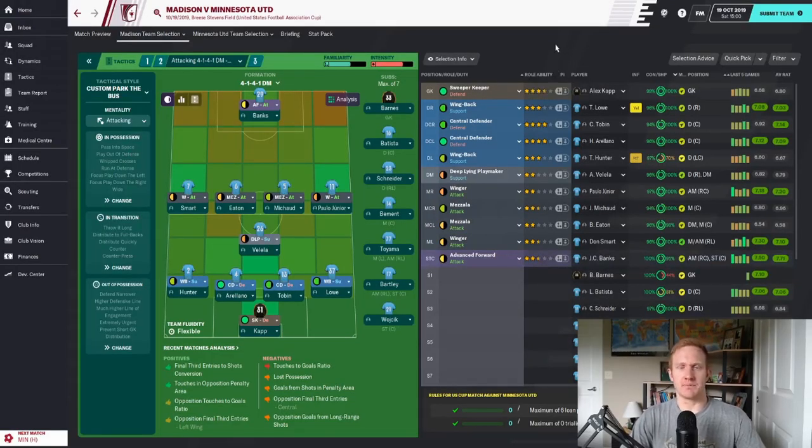US Open Cup now against Minnesota United at Bree Stevens Field. We're going with basically the same starting 11. Taylor Hunter is not quite fully fit for 90 minutes but we need his quality at left back. JC Banks goes back up top — Vocek hasn't quite been getting it done for us. And Zaire Bartley is on the bench; I don't think he's quite ready to start at this level but as a sub I think he can do some damage.